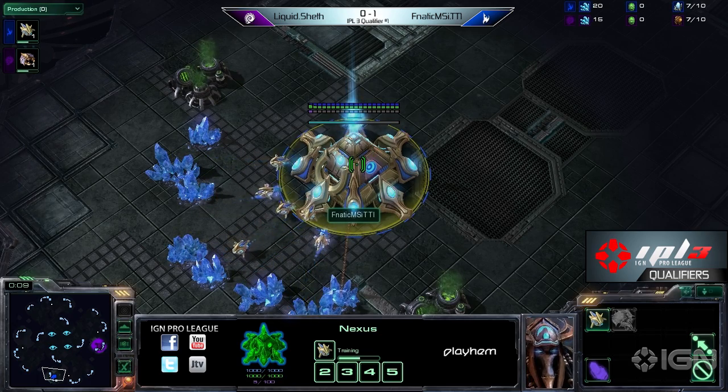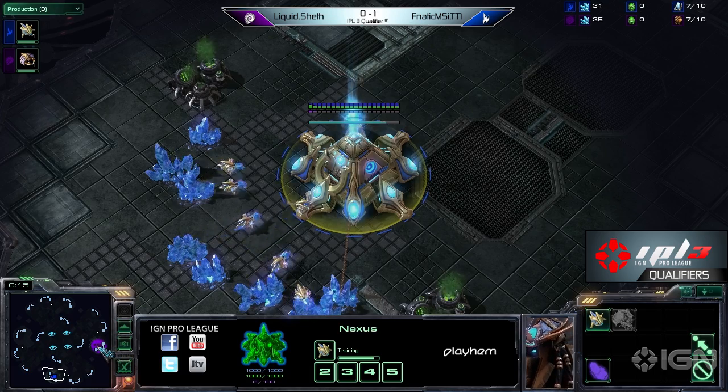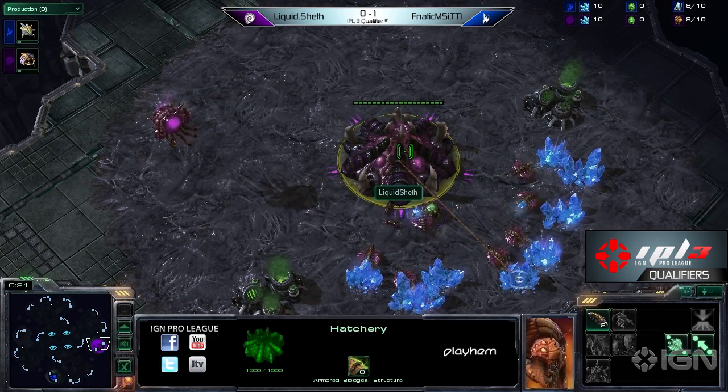Spawning here on the 6 o'clock position, we've got Fnatic MSI's TT1 as the Blue Protoss. Spawning at the 5 o'clock, we've got Liquid Sheth as the Purple Zerg.